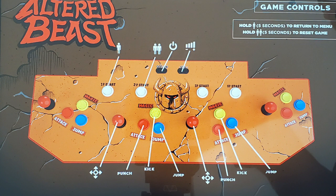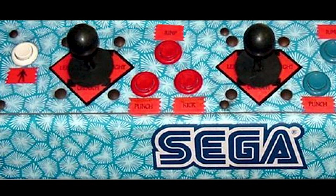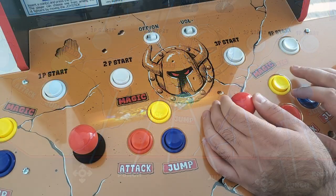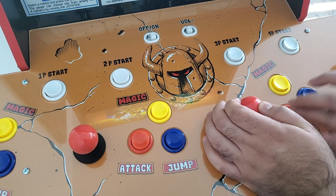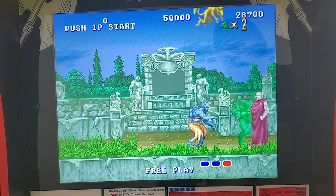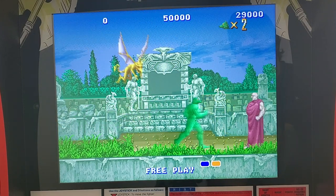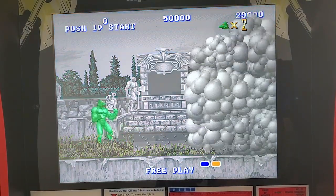Before I talk about emulation, there are a couple things I want to discuss about button mapping. There is some community discussion about the button mapping scheme for Altered Beast not matching the true arcade layout — essentially the kick button and the jump button should be swapped from how they are currently mapped. I can see why Arcade 1-Up didn't follow the true original layout, since the control deck has labels called jump, attack, and magic printed directly on it. My guess is that Arcade 1-Up thought it might be confusing for people not familiar with the game's original mapping to press a button labeled jump and have the character kick on screen. Honestly, I don't really have an issue with their solution here, and I can see the argument being made on both sides.